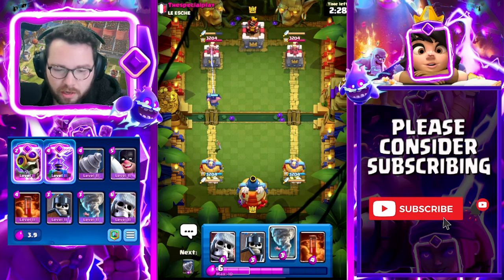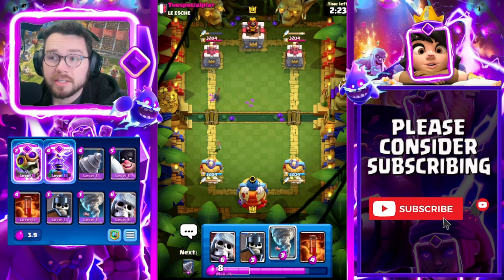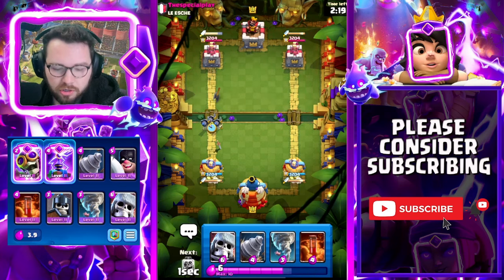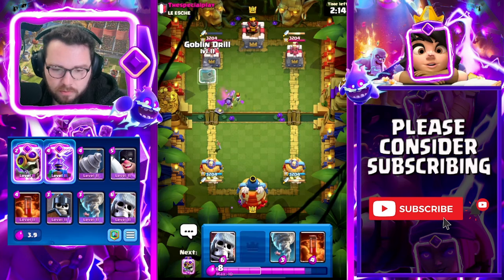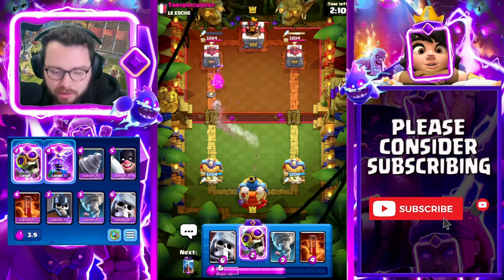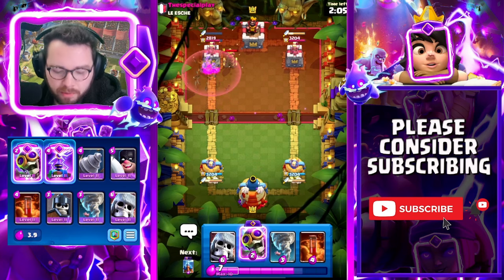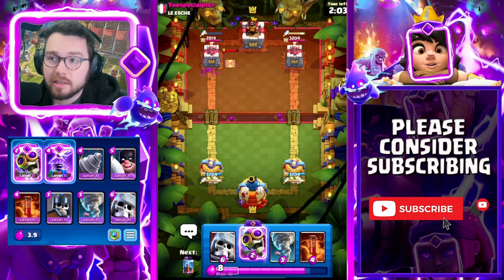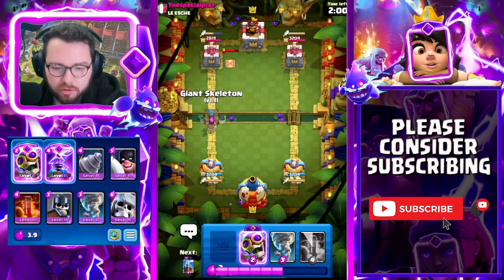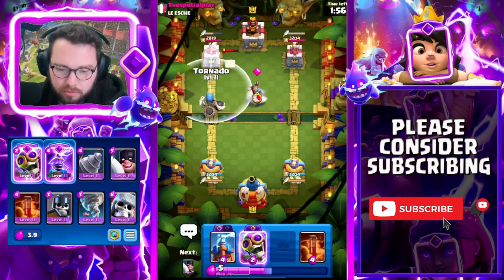Depending on what he plays I could tornado it — I think I'm just going to let it go, it's still going to get a reasonable amount of pressure down. We have our giant skeleton in cycle — if he goes for another expo I'm going to go guards here while she's charging up. Skeletons come down and now that she's out of daggers we're going in for a goblin drill. He wastes tesla, and the reason I say waste is because when you play expo you need tesla to support it — it's a very important card for support.